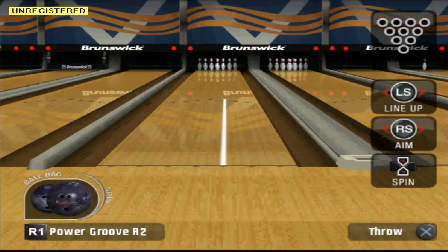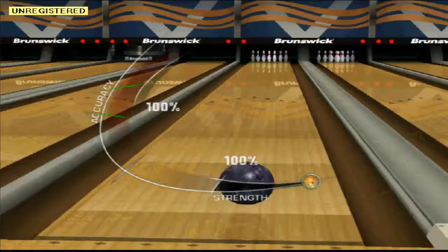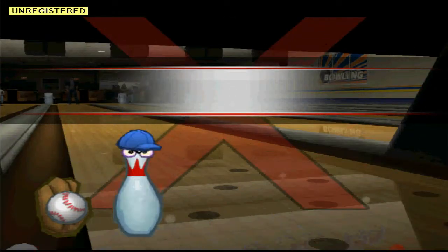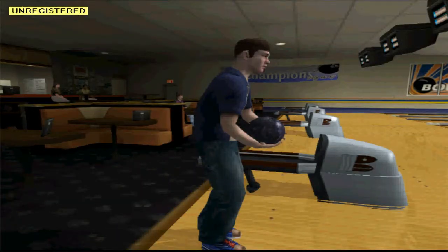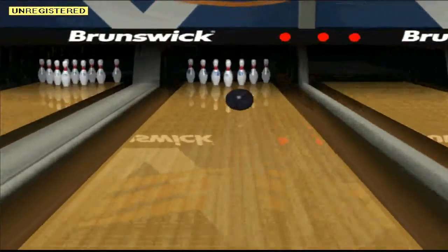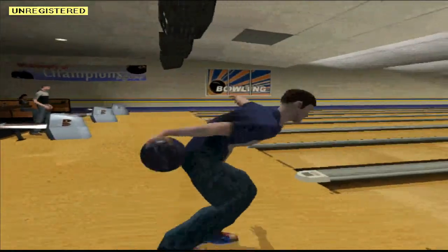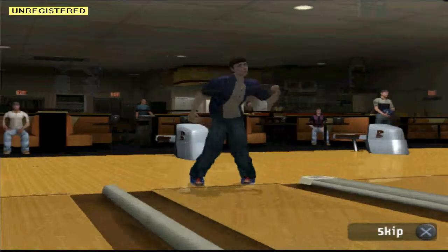Eighth frame — what can he do? I don't know, because I'm not his coach. He used to probably have a coach with him, a ball rep, telling him maybe you should switch bowling balls, maybe you should do what I'm doing and bowl in my area. Let's see what Jason Dixon does here. He's going to go left again — yep, he has lost the pocket and he has essentially lost this game. He's got a spare, but that's all he's got.